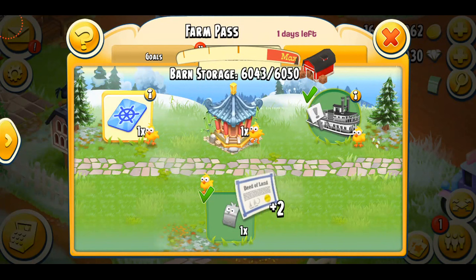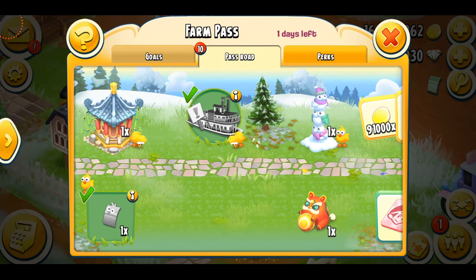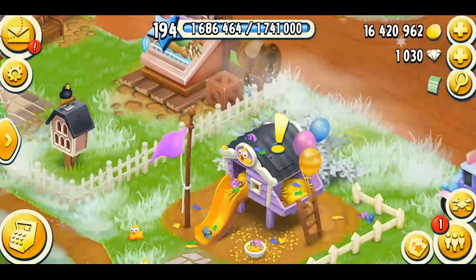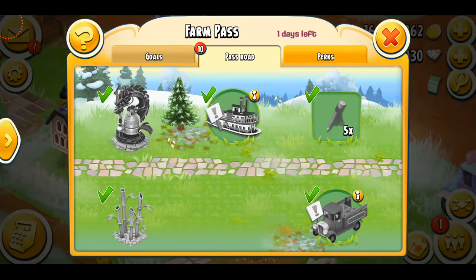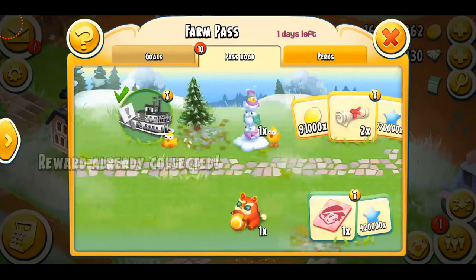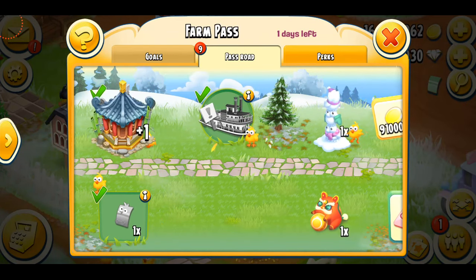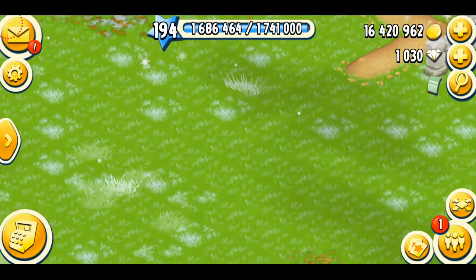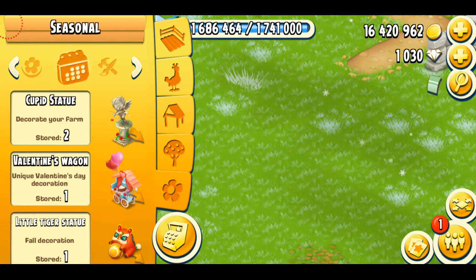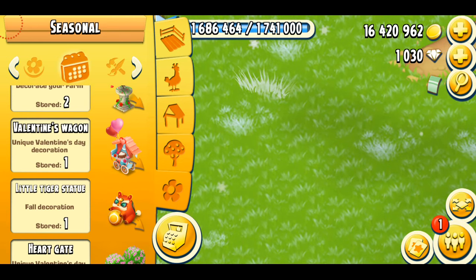The most exciting part — the decorations! I have three decorations: there's one at the bottom road, and in the beginning I also got one. Let me show you — I got the bamboos and the free decorations. There's that little temple with the tiger, and some snow chicks. I'm going to collect all of them. It's time to put the decorations out and see how they look on my farm. I personally love collecting decorations.